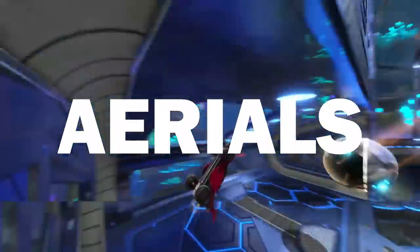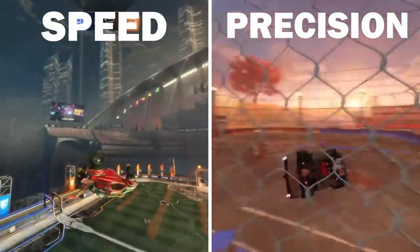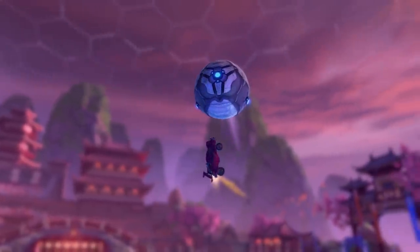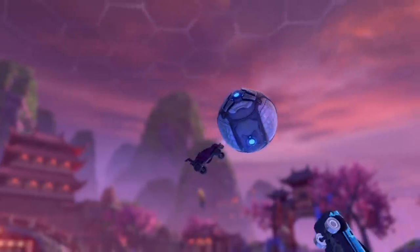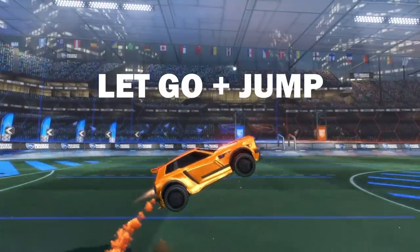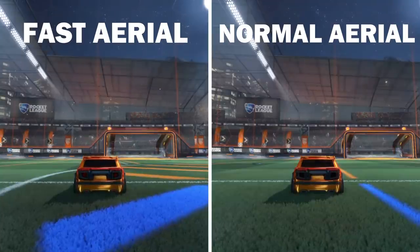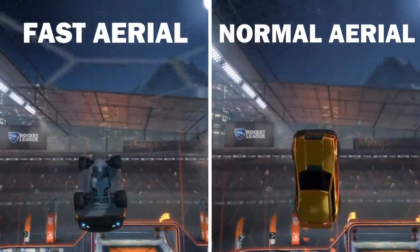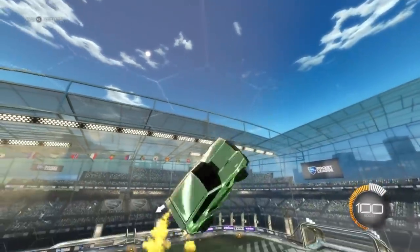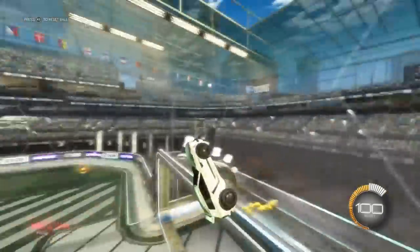Lastly we have aerials, which come under two brackets: speed and precision. To execute a good aerial you need both, as they go together like peas and carrots. To improve aerial speed, you must learn something called a fast aerial, which allows you to double jump whilst boosting. It involves jumping whilst pulling back the stick, letting go and jumping again, then continuing to boost the entire time. As shown before, it can get you to the ceiling much faster than any other form of aerial, so it's a must-have in your mechanic arsenal. For precision, simple aerial drills like flying around the field whilst air rolling, and from goal to goal backwards, will help you get the muscle memory down really fast.